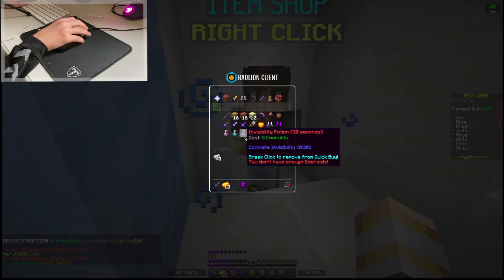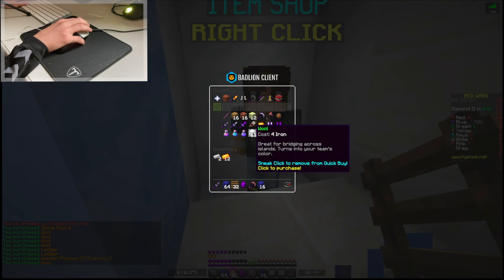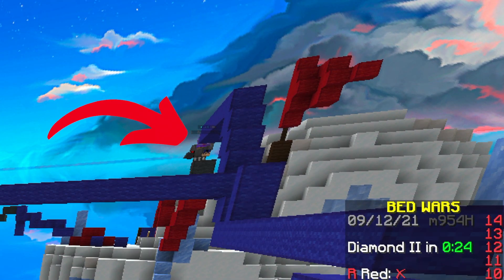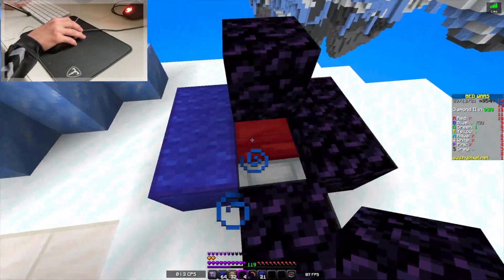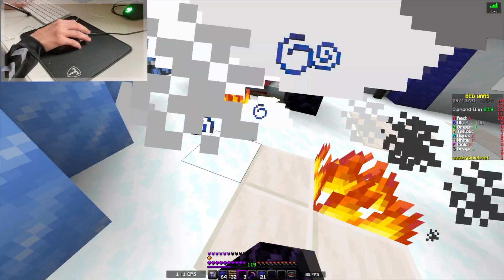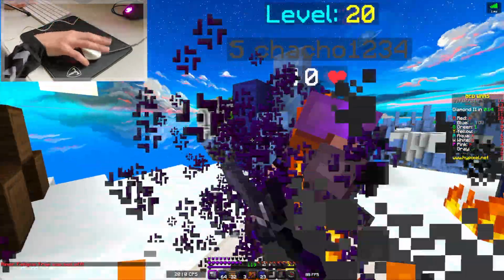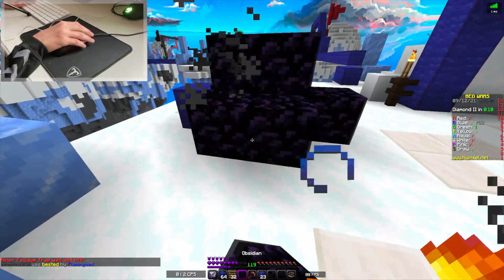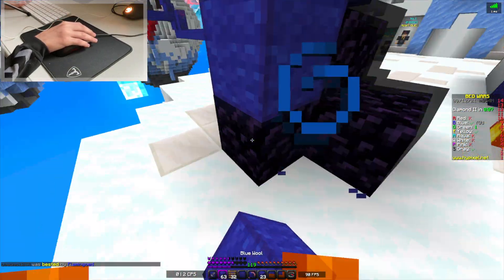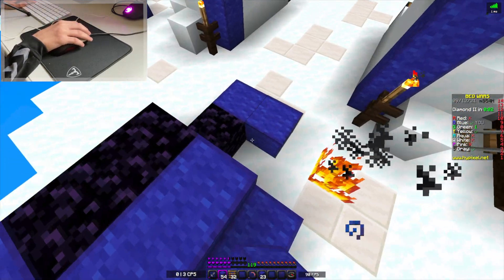We can get iron armor here. We're gonna get a stone sword and a bunch more blocks, some ladders and some tools. I can see from the corner of my vision that Gray is incoming, so we're gonna have to place these obsidian blocks right now. But we managed to kill them in time — our bed was exposed, and that is the last piece of obsidian. That was definitely a close call.